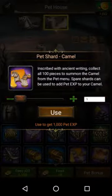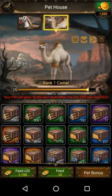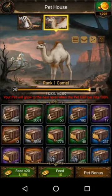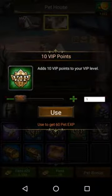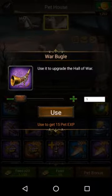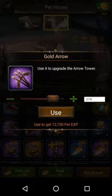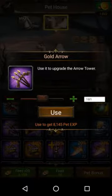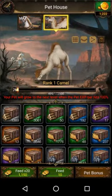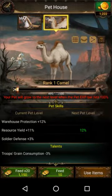We got camel shards, and since we already have a camel, we're going to throw in our camel shards — 34,000. There we go, at 52. We need to get 10,000 more points, guys, so let's find something. 300 points obviously — it goes all the way to the top. Let's use a few VIP points. We need 9,000 more. Let's go to 10,000 just to be safe — 9,500, oh well, boom! And it is up to level 26 pet, guys. Yields resources 11%, warehouse protection 12%, soldier defense plus 3%. Troop grain consumption minus 3%.